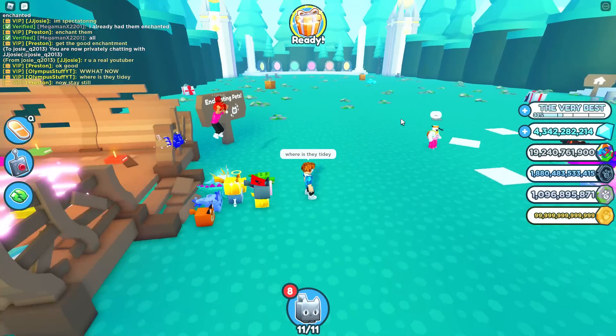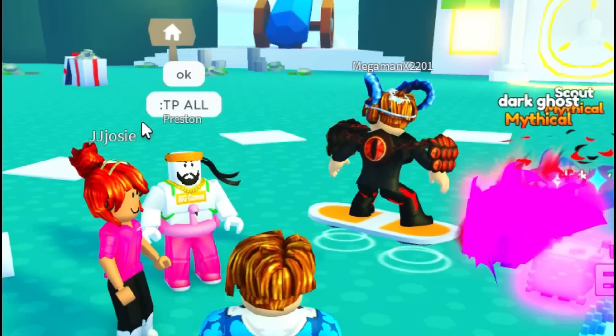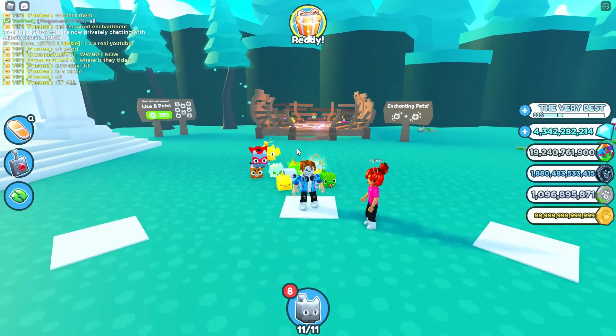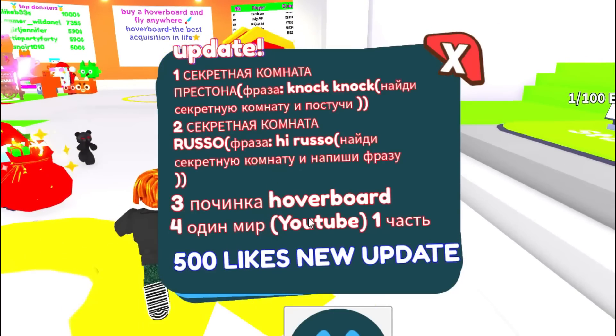'Stay still.' What do you mean, stay still? 'Stay still in a circle.' I've never stood in a circle like this. Teleport all. Wait, what admin hack is this? Preston just disappeared, and the other guy just disappeared. What happened? I don't even know what happened. Why is everything in a different language? I know this says hoverboard, though.